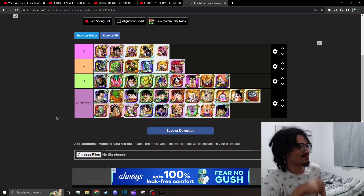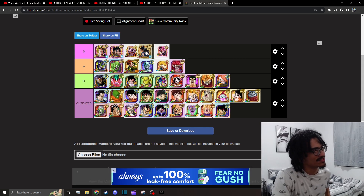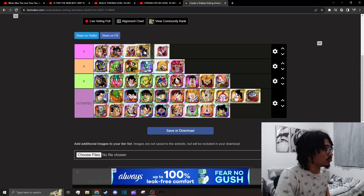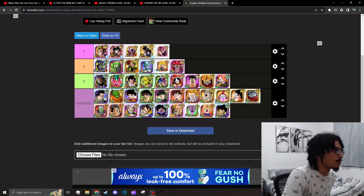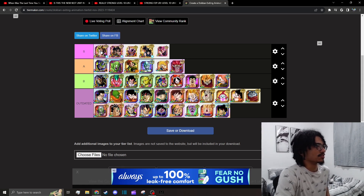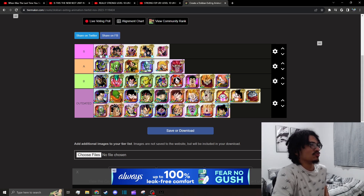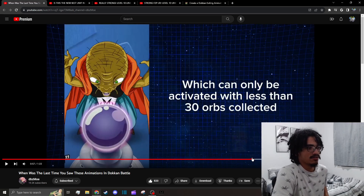I really like Janemba's — his exit animation is just so clean. Rosé's is good too; you could probably move Rosé ahead. It's just Goku throwing out the Spirit Bomb — it's technically a longer animation and it looks dope. If you're a big Goku fan, throw him ahead of everyone. But I just think Janemba's is so goddamn cool. I can't say Goku's is worse than Janemba's — I just can't. And Vegeta's is probably the best exit animation. Let's watch that again — that shit is iconic.